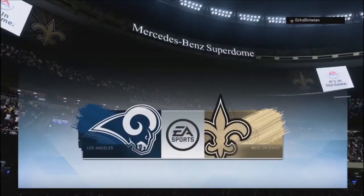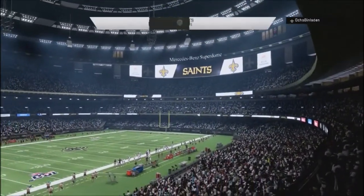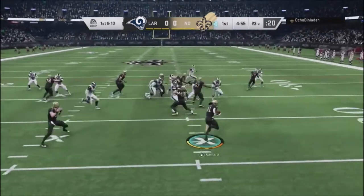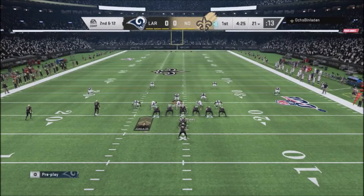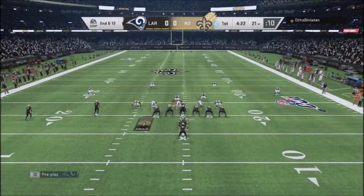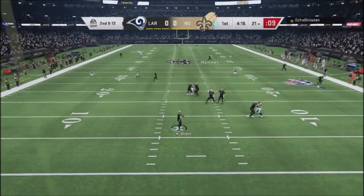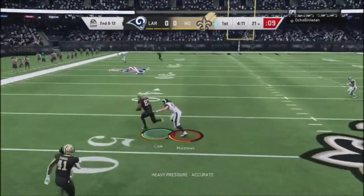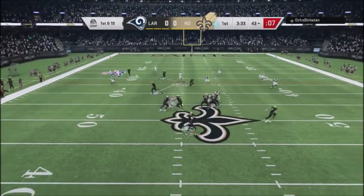Hey, this is Full Game Prometheus giving you another full gameplay for you guys to see. We're using 34 Odd on defense, and on offense I'm doing a custom playbook and custom scheme from one of my Patreon members. You're going to see a slight variation of what I normally do with these full game plays. Generally I will show the play art, but because my Patreon requested a completely private scheme, you won't see any play art, nor will I disclose which playbook this is.